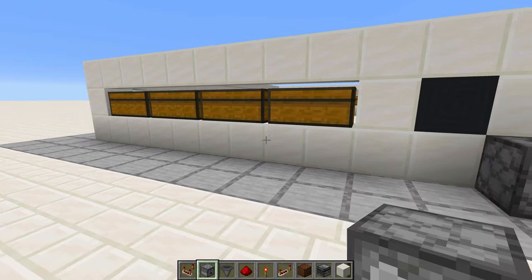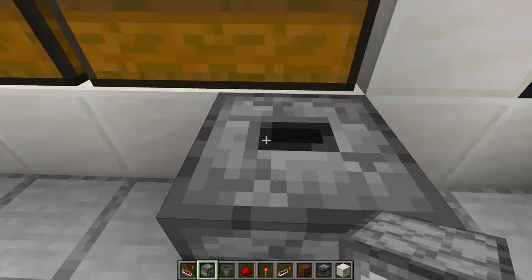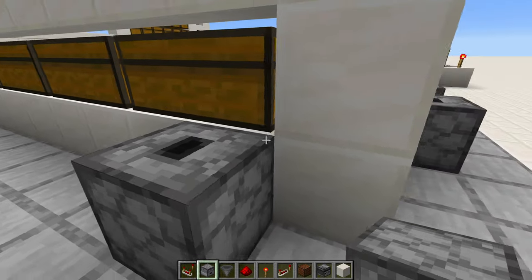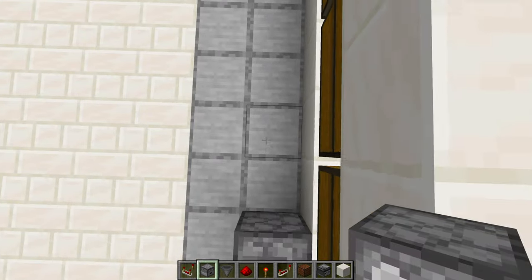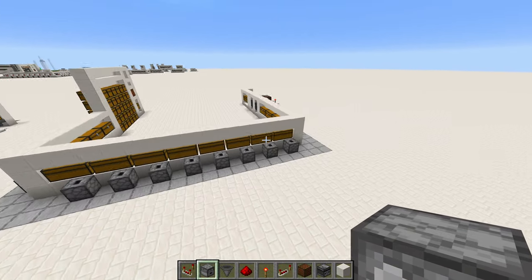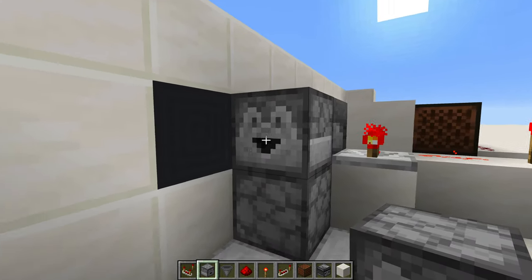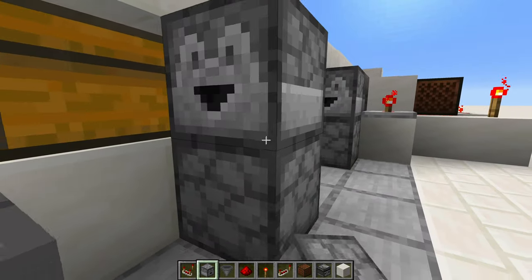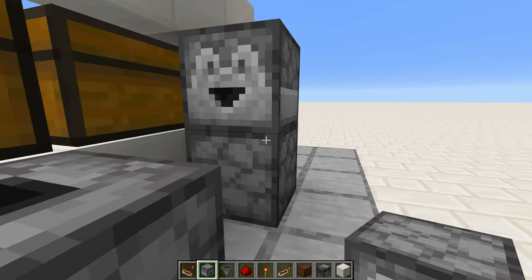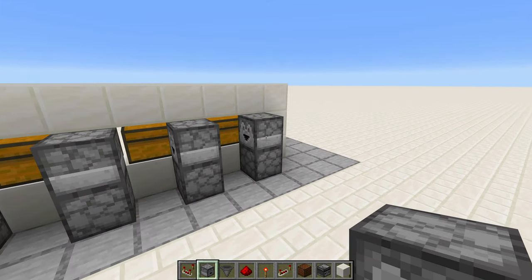Now we start work on the rest of our system. The general rule is you always want a dropper facing upwards on this side of the chest — just do that quickly all the way around the system. The turn looks like this: there's a dropper facing like that, and we just continue that on. When you're all done, it should look like this. Now on top of each of these droppers, including this one, place another one that faces in the direction of the flow of items. Continue that around this edge and around the turn. Pretty much like a big army of these little dropper dudes.